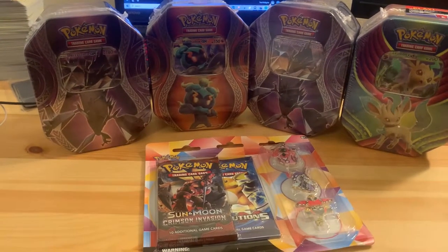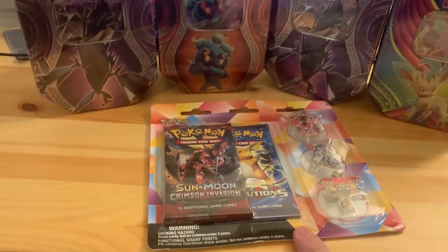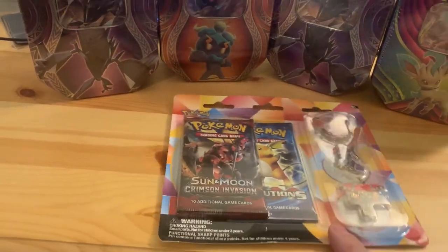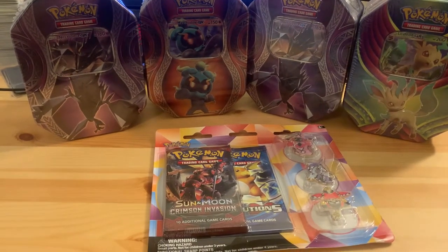What is going on everybody, it's the Phantom Michael, and today we have the last four Target tens that I could pick up for nine bucks, as well as a Crimson Invasion pack that has an Evolutions pack in it with the Tapu pins missing Tapu Koko. So if you guys are excited for today's episode, please smash the like button - support is always greatly appreciated.